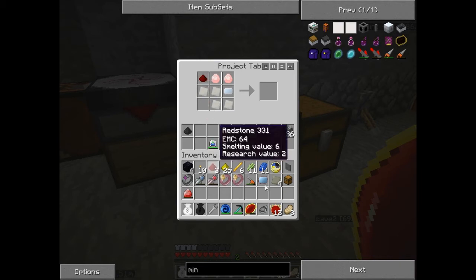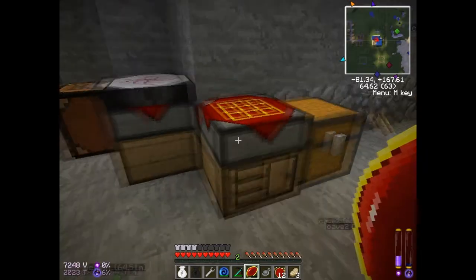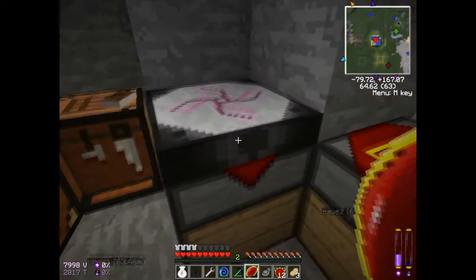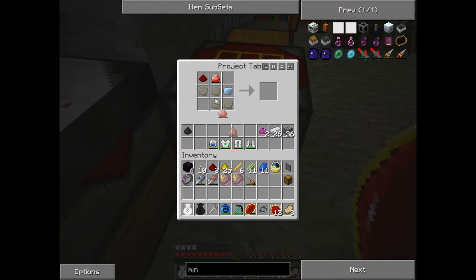I believe I have everything I need to make this. I don't know why I haven't made this yet — it's a fun tool. It has a couple of different modes. I'm actually missing one — oh, there we go. Yeah, I really should fix that, it's not in the best position. Bam — mining laser, awesome!